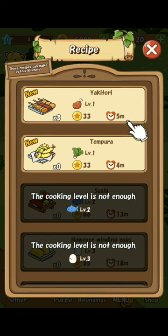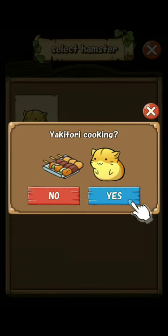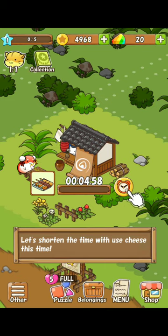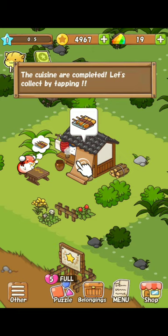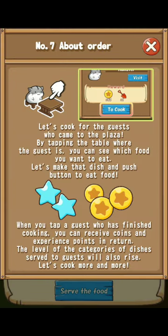Let's go to Yakitori. So let's shorten the time with rainbow cheese. I'll order. Let's cook for the guest who came to the plaza.